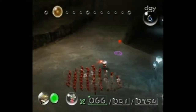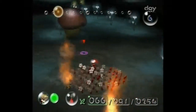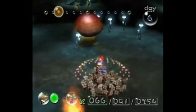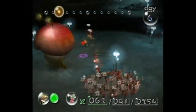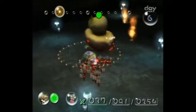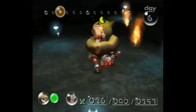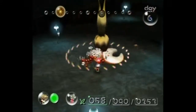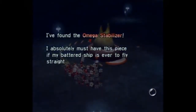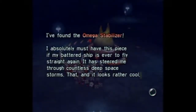Are there any more sheargrubs or shearwigs to be murdered? I don't see any. I think we're good, so let's fight the first mini-boss. This, my friends, is the Puffstool. It runs around and eventually it should trip, so let's just sort of swarm it until it falls over. Falls over — throw your Pikmin at it, that's pretty much all you have to do. Attack its underbelly. And if you have enough red Pikmin, you can actually kill it in one go, so don't feel too scared of it. The Omega Stabilizer! I absolutely must have this piece if my battered ship is ever to fly straight again. It has steered me through countless deep space storms, and it looks rather cool.